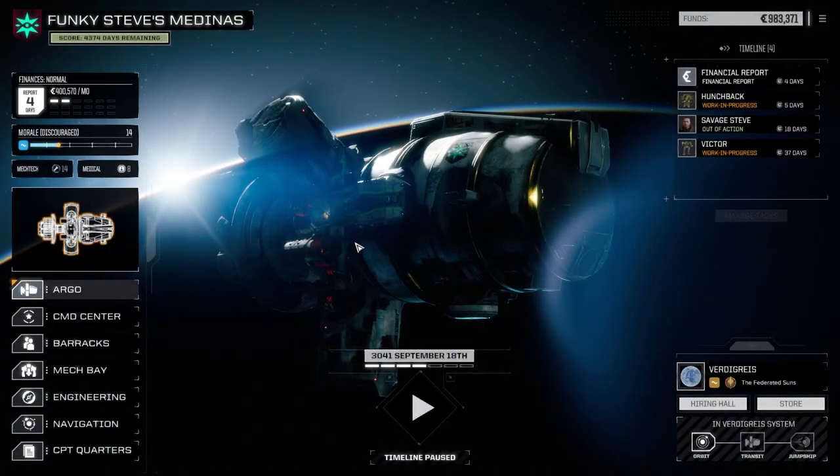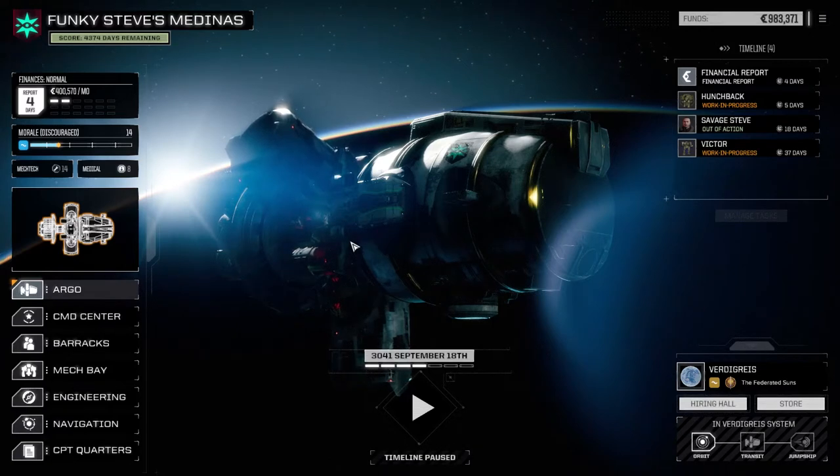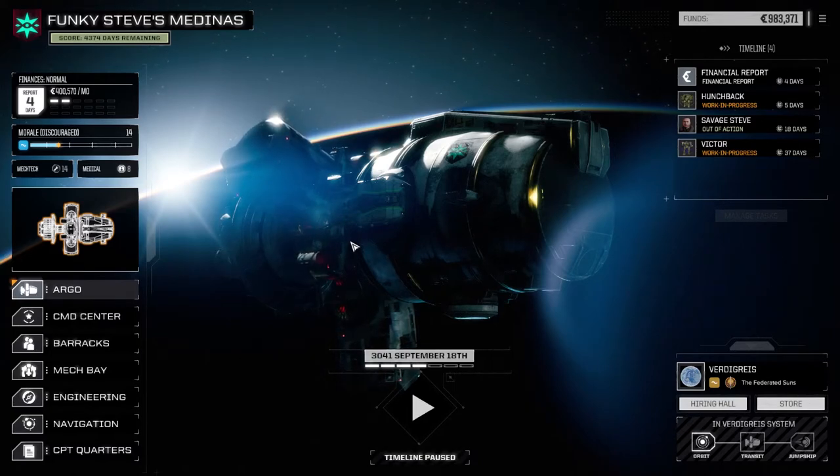Hey everybody, welcome back to another episode of Funky Steve's Medinas. Today we're going to go down and scour the planet for some salvage. We're looking for some more good stuff to put in our mechs. We've just been scanning the surface trying to find lances of who knows what hanging around. We think we found a lance of pirates, so we're going to drop down, take them out, and hopefully find some good salvage.